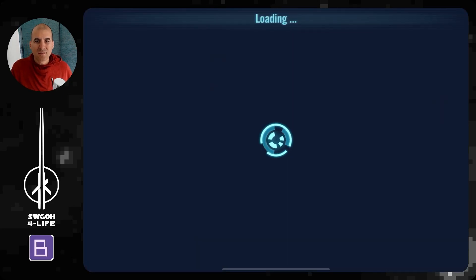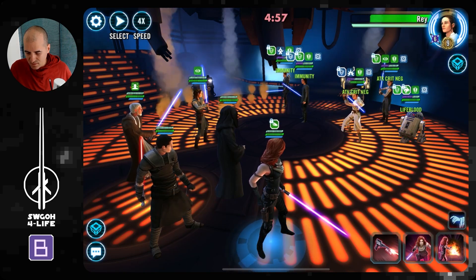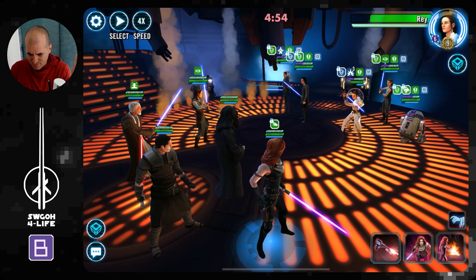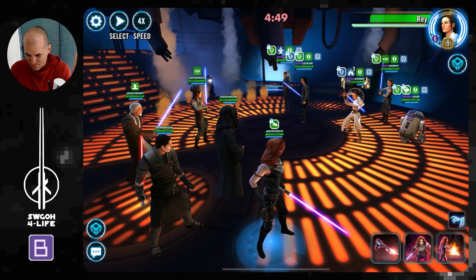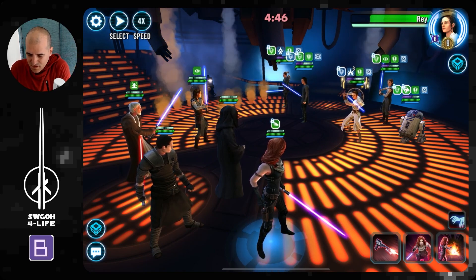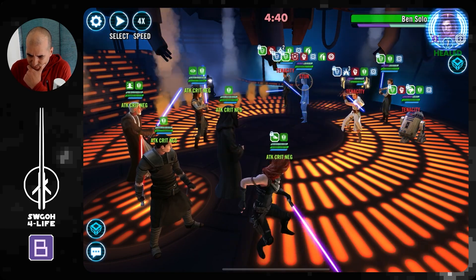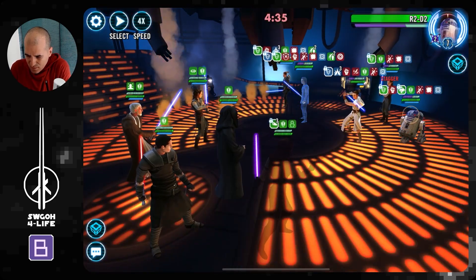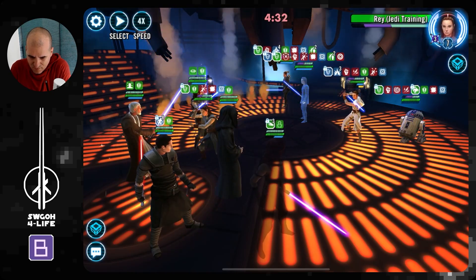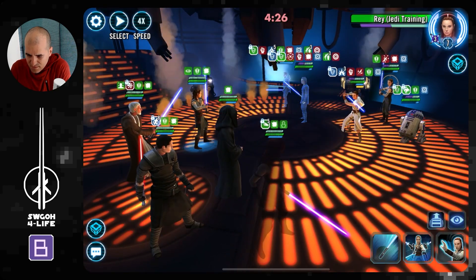Let's hop into battle and figure it out as we go. R2 with Smokescreen could be annoying. Wasn't somebody supposed to get a bonus turn? I don't know — maybe I misread something. Usually we like to stun Ben and get some Shocks and Staggers, hopefully push back R2. We got a stun on Cal.